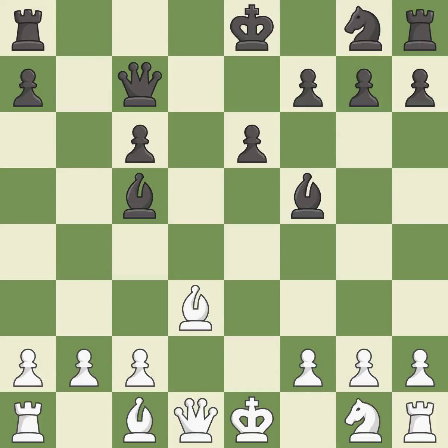That pawn was free for the taking — it is excellent. This prevents the opponent from castling, which generates tactical opportunities by keeping the king in the center — it is best. This forks pieces by creating a simultaneous attack — it is best.